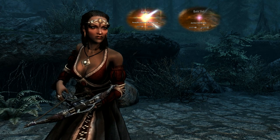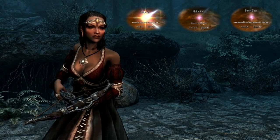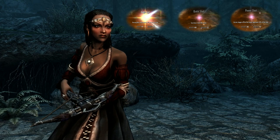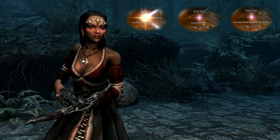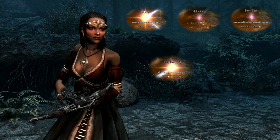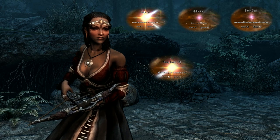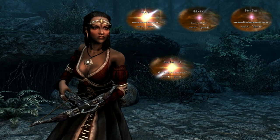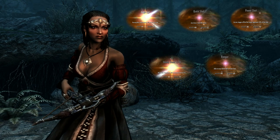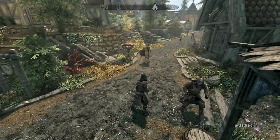The perks I strongly recommend are: Eagle Eye at level 30 — pressing Block while aiming will zoom in your view; Quick Shot at level 70, which yields faster draw for bows and faster reload for crossbows. Power Shot at level 50 is also important — if you've gone for Quick Shot you'll already have this, but if not, get it anyway as it staggers enemies and buys you more time. Steady Hand at levels 40 and 60 is particularly good for assassins — zooming in slows time by 25% and 50% respectively. The Ranger perk lets you move faster while aiming, which can be important in a tight battle.